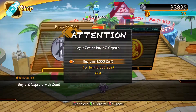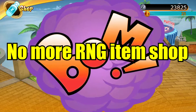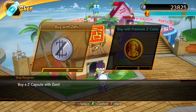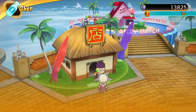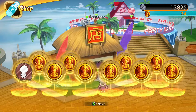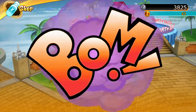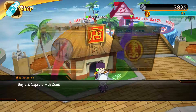Next on our list of changes is no more RNG item shop. When it comes to unlocking lobby avatars, character colors, titles, Z stamps, and all that cool stuff — if you want to get any of it you have to go through this RNG item shop. Now this isn't the worst RNG item shop I've ever seen, but at the end of the day having an actual store where you can pick and choose what items you want to buy would overall be better.